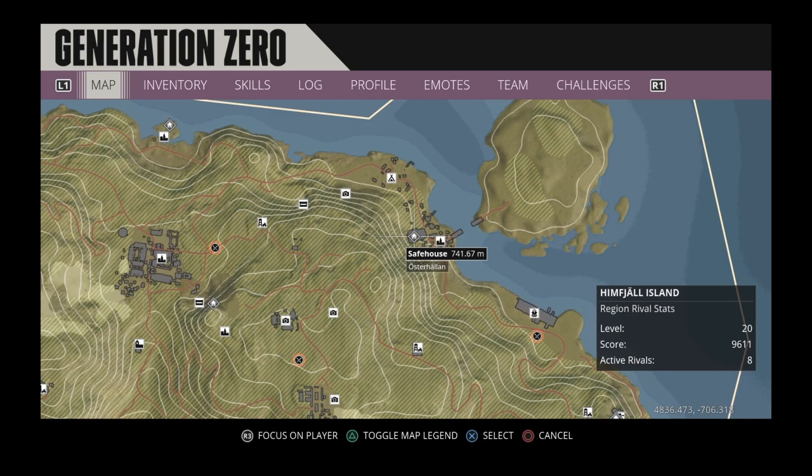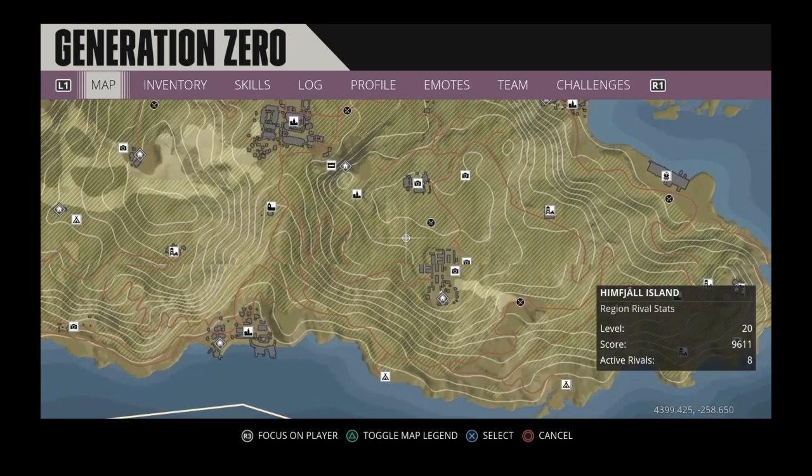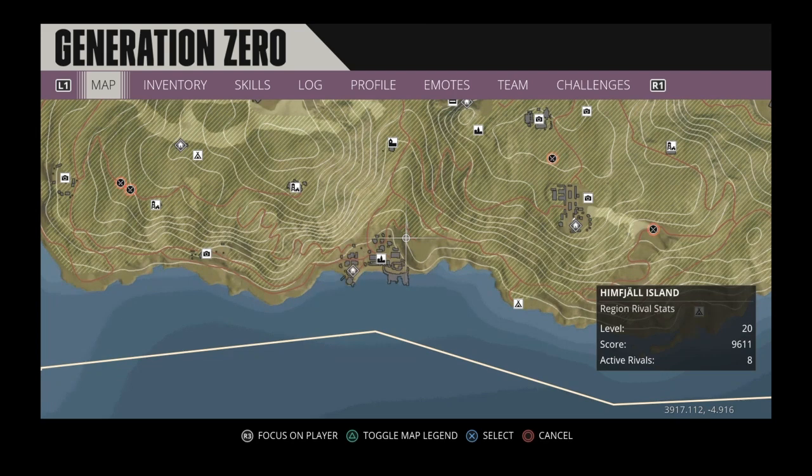The idea behind this route is you start in Turnboda, fast travel over to Osterhellen, then fast travel back to Turnboda. After doing that loop, you'll want to quit to menu so you can refresh the spawns in your world. Jump back into the game, start at Turnboda, and repeat the route. If you do this over and over again, you'll be killing anywhere from 40 to 50 fuel cells in each run, getting you through all 500 really quickly.